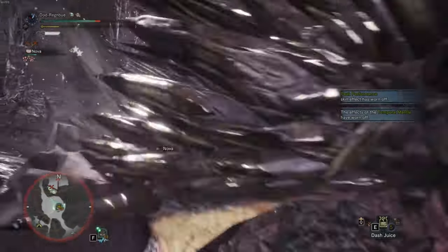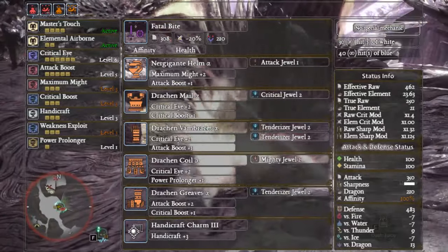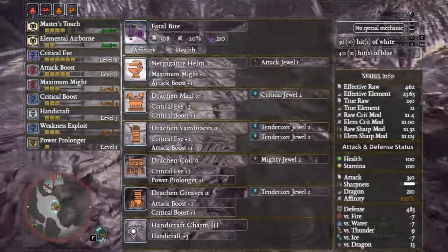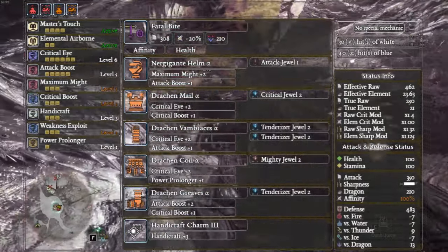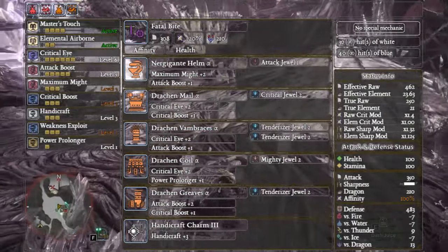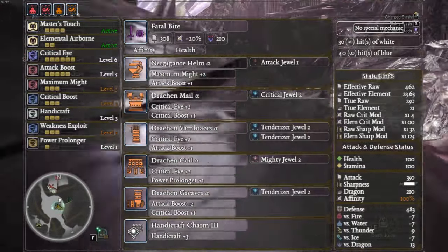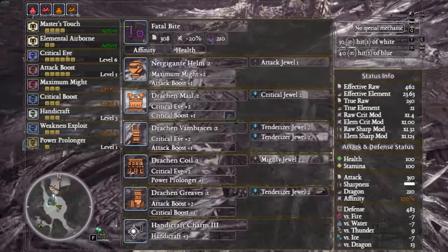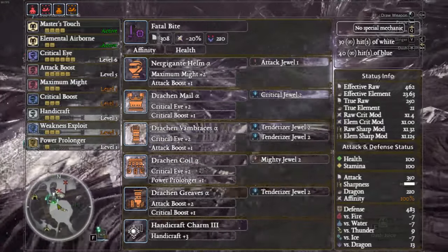Let's have a look at a few of these builds. First up we have Fatal Bite with an Affinity and a Health augment. We're going to be using the Nergigante Helm Alpha with an attack decoration, four-piece Drachen, Critical Jewel 2, Tenderizers, and a Mighty — also using the Handicraft Charm. This is generally speaking the poverty big daddy build. To adapt it, just remove the Mighty and add a Health augment to the weapon and you're pretty much good to go.